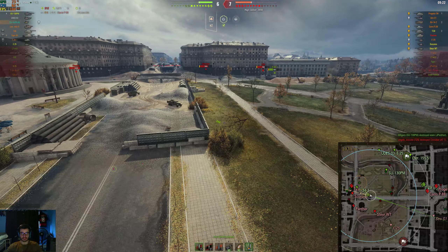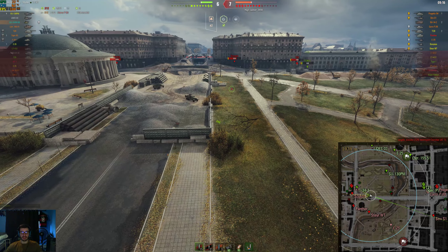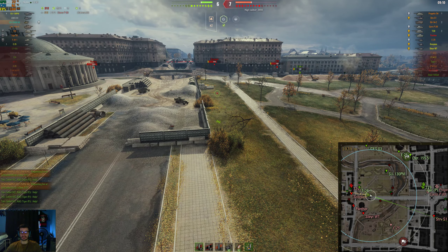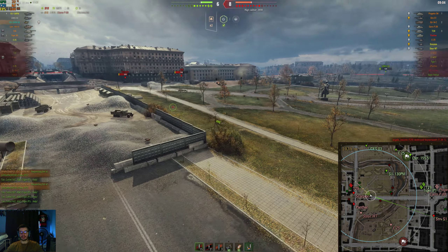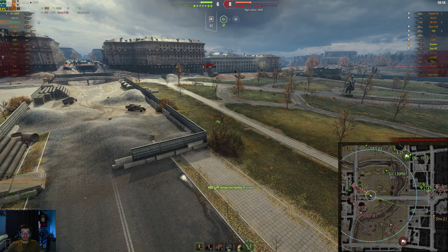T-34 over here is going to die as well, and I'm going to be here basically by myself. No one has spotted me and I don't want to move. Normally by this time you should move, but I felt like I'm going to stay here because I have everyone lit. My only support is the UDES and the SU - the E25 is pretty far back. I need to keep these guys lit, so I do. And the Scorpion takes a nice shot. We get 430 spotting damage.